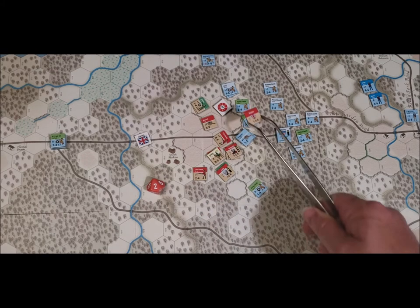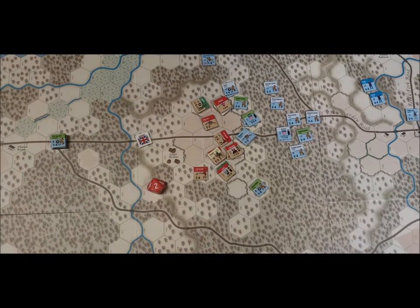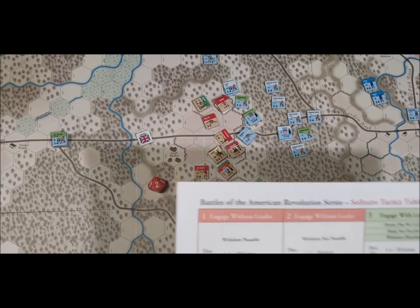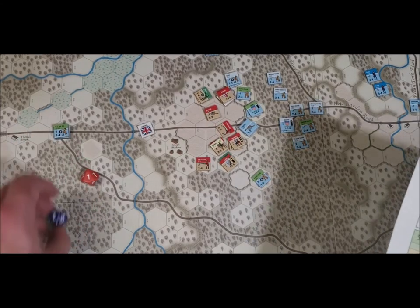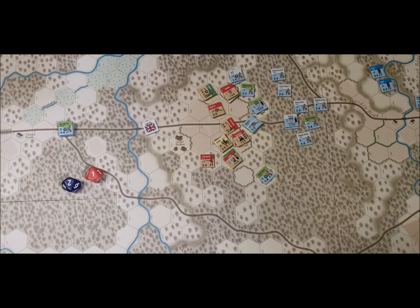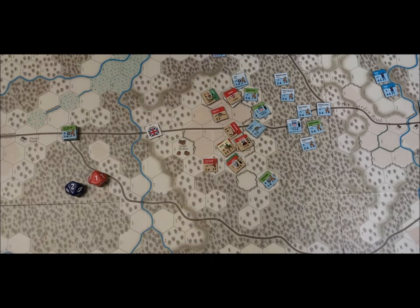Two to one odds. Retreat is plausible, flank is possible, leader versus no leader. Checking the chart: engaging with a leader, withdrawal plausible. Both sides roll — a one and a two — withdraw versus withdraw. No combat; it becomes a no effect. The rifle fire hit them so hard they decided to withdraw out of combat.